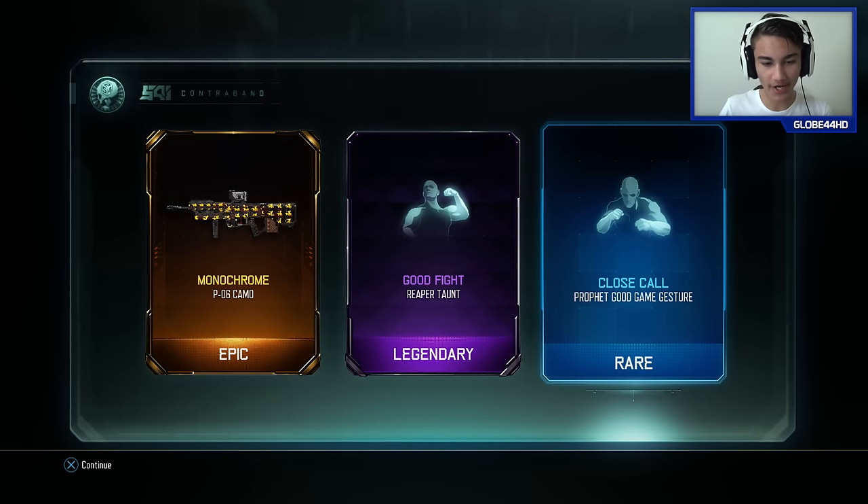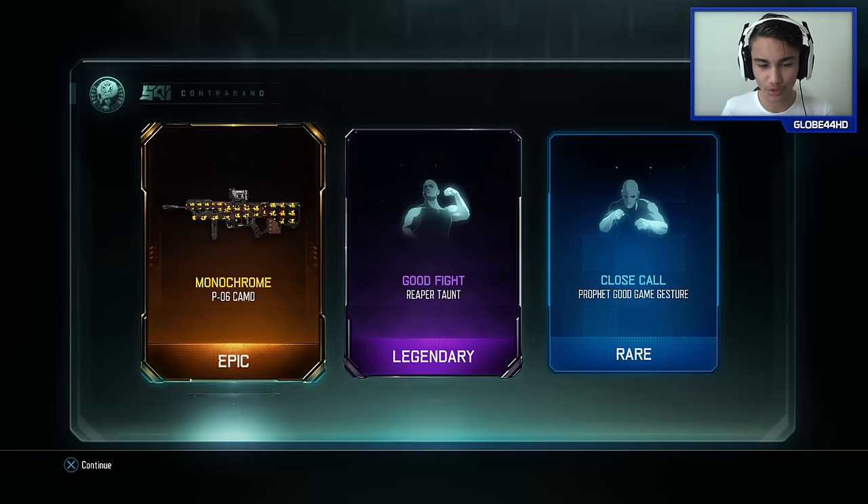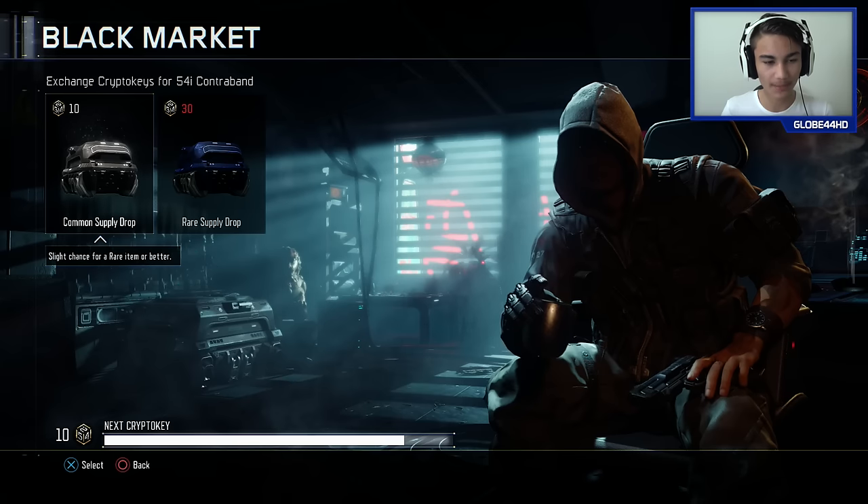My first epic and legendary! We got a legendary taunt - a 'Close Call' taunt. So we pretty much got all the best stuff: a rare, a legendary, and an epic. A rainbow supply drop - that's pretty sweet! That's my best one so far, drop a thumbs up for that. I'm not sure if legendary only gives you taunts - I'm supposing it probably does give you camos too, but let me know in the comment section what's the best stuff you guys got.